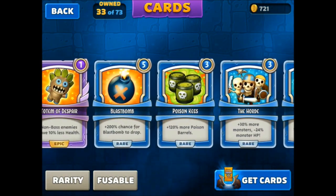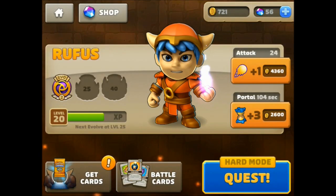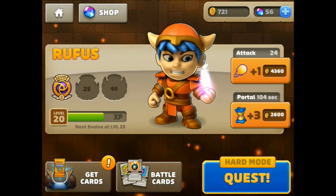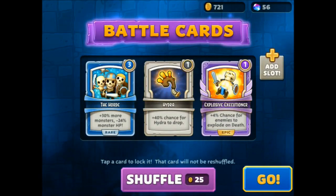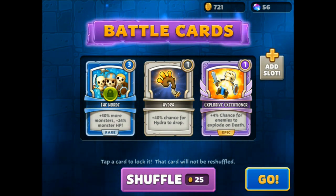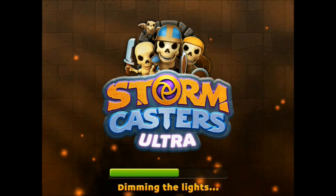Here are some examples of the cards, and you can upgrade them over time. Let's go ahead and do a quest real quick. There are the three that were randomly selected. If you want to spend a little money you can add a slot and have a fourth one show up. You can lock any of them and then shuffle for a very low gold cost, kind of an in-game currency.